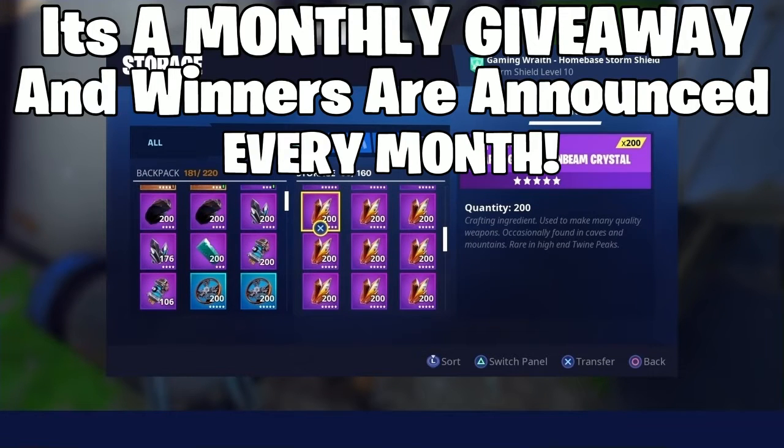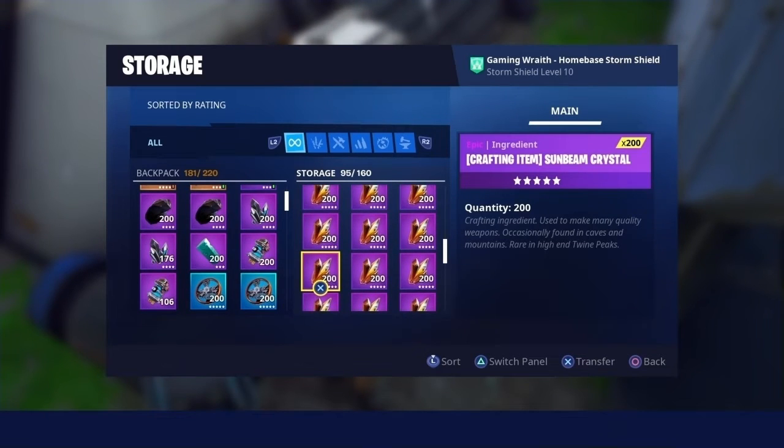If you guys want to enter a $10,000 Sunbeam giveaway, all you have to do is drop a like and subscribe, turn on post notifications, and make sure you guys spam your Epic name down in the comment section below.